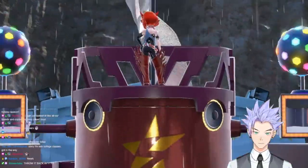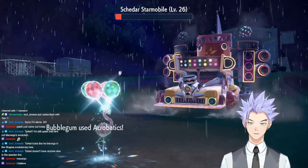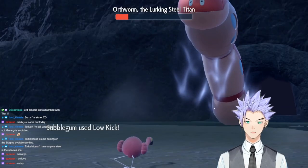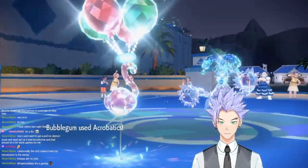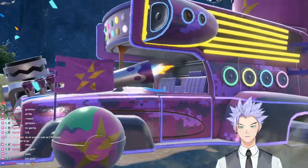The next three badges can be summed up pretty quickly as they were fairly easy. Bubblegum swept Team Star Fire with Terra Boosted Acrobatics, put the Ground Titan back into the ground with super effective Low Kicks, and danced all over Kofu's Water Pokemon. Nine badges, just like that.